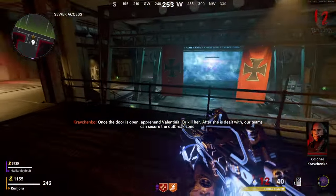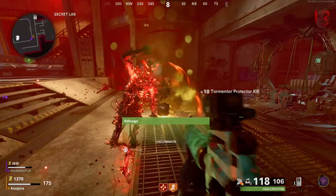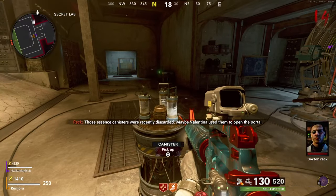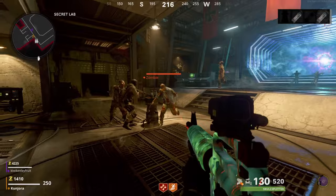Doing so will open a new area — a laboratory — and from there you must head inside and survive a special round. Once you've done this, the two devices on the ground floor of the room will no longer be protected, and you can grab a series of canisters deployed by the device within the middle. You'll be able to hold all three in your inventory and will need them for later.